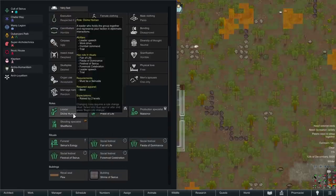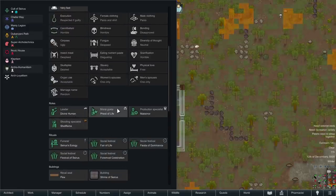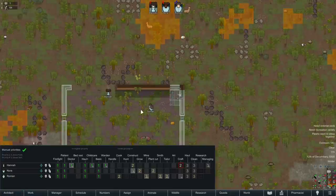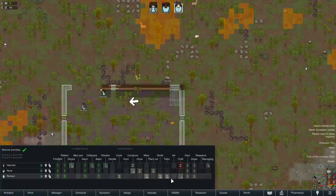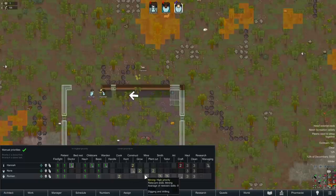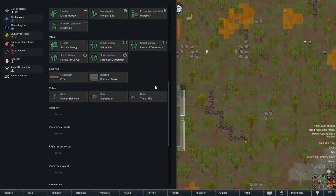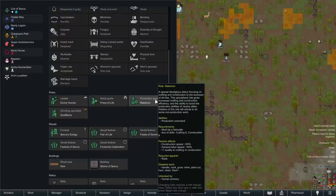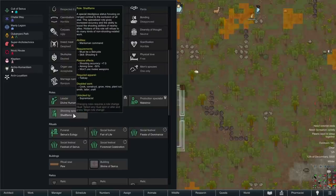Our roles: the leader is called the Divine Human, the moral guide is our Priest of Life. The Production Specialist role is available — ideally someone with both construction and crafting passion, which makes Roman probably the best bet. I'm not sure if it turns off cooking or mining. I don't think we're going to rush for that specialist role yet, but it's a really powerful one because they make things at higher quality. We can have a total of two specialists — we can't have both shooting, melee, and production. Shooting specialist doesn't actually turn off hauling.